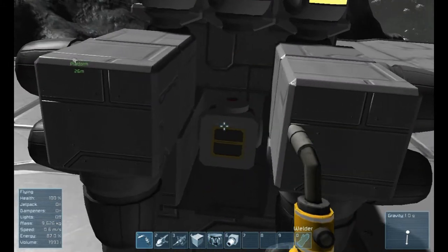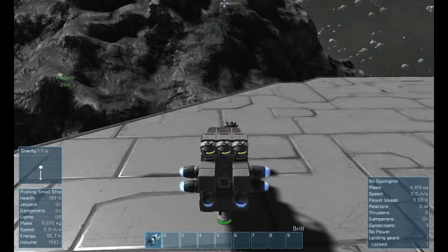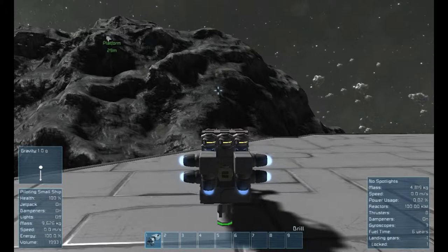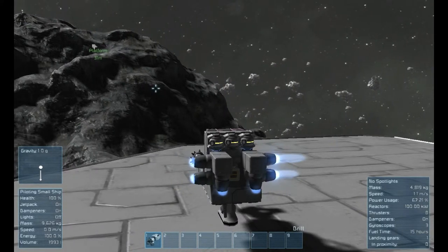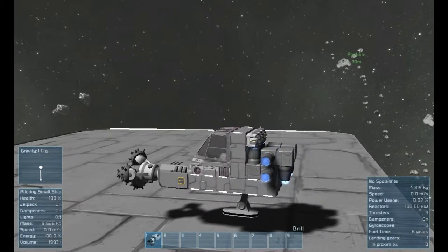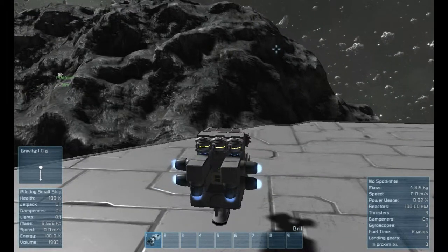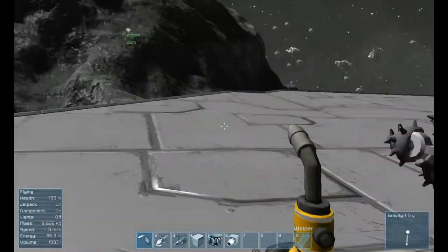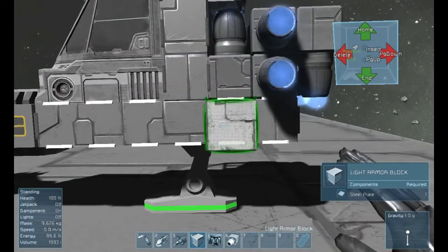I'm back, I finished welding everything. Everything seems to be working. Let me turn everything on again — it says I have fuel time for 23 days... six years? Okay, that's a bit overpowered. For the most part one reactor is doing the job — six years idly, and if I'm doing everything it's gonna be tons of hours. There really is no need for a second reactor. I was right.